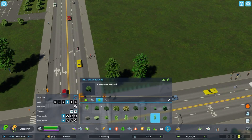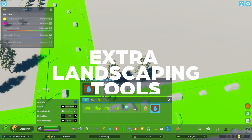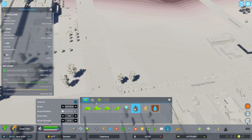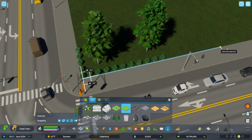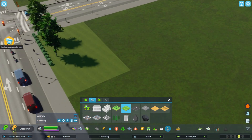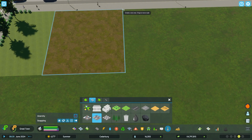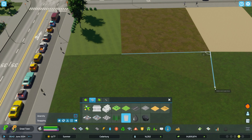Let's take customization a step further — Extra Landscaping Tools for CS2. Like in CS1, it lets you add resources like ore to your map, helping when placing farms or specialized industry in locations that don't naturally have those resources. More importantly for me from a detailing perspective, you can also place surfaces on the fly without opening dev mode tools. The icons are clear and the system is very user-friendly, giving your city more personality beyond the default grass texture.